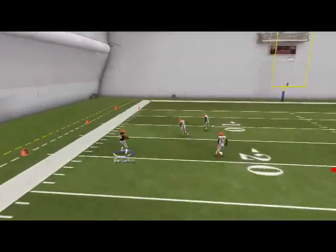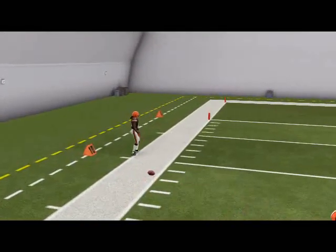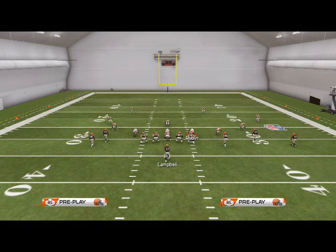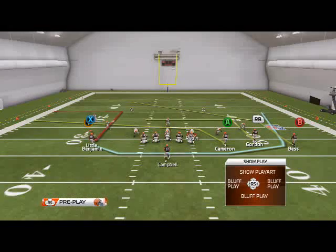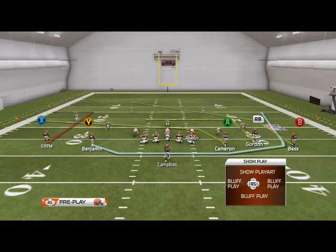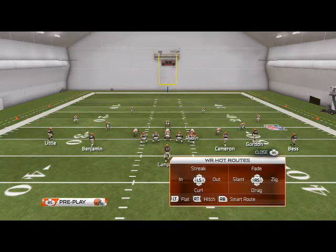Then you can mix in your mesh play. After you start establishing the jet sweep — jet sweep, jet sweep, jet sweep — then you're going to call the play action jet sweep. The beauty of this is we can audible, we can make hot routes on it because it's a quarterback at the backfield, not a back, not a running back, not like a wildcat.